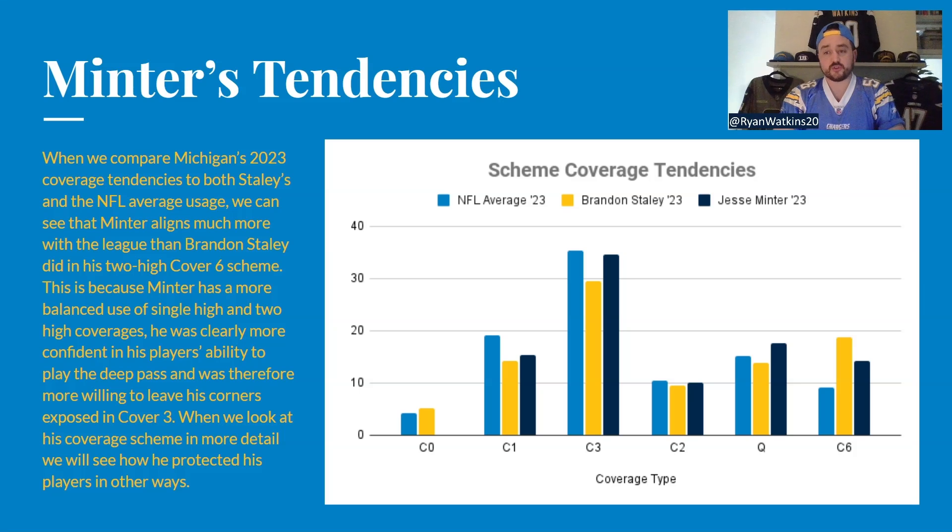He also has a traditional 4-3-4 odd front package — three interior defensive linemen in a variance of alignments, with eagle being his preference. He has two outside linebackers in a two-point stance, two inside linebackers, a nickelback, one corner, and two safeties. This is very interesting because Sunris Still, Michigan's linchpin at number zero, doesn't leave the field even if the formation doesn't need a nickel. He will go out and play towards the boundary side as a corner.